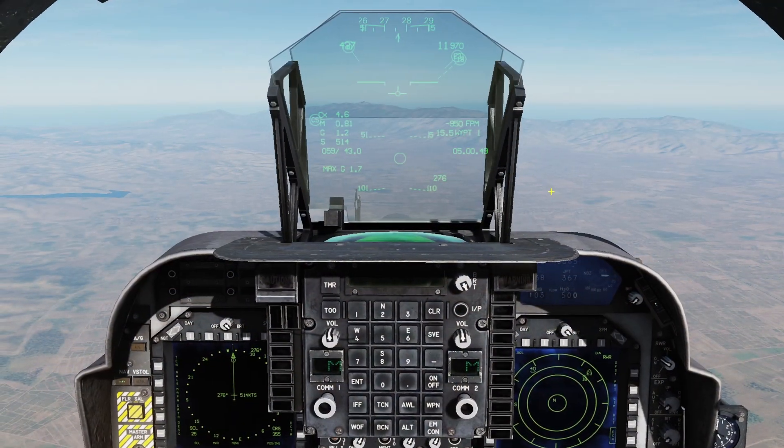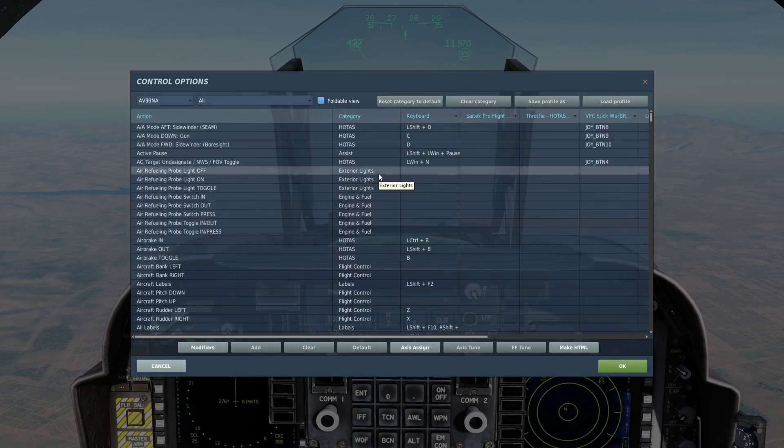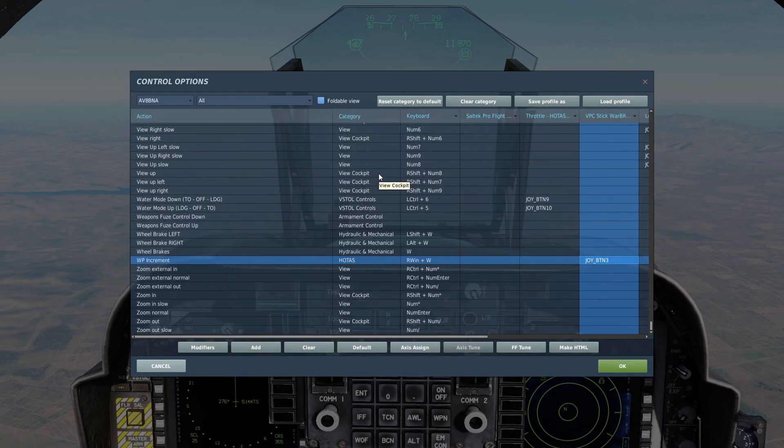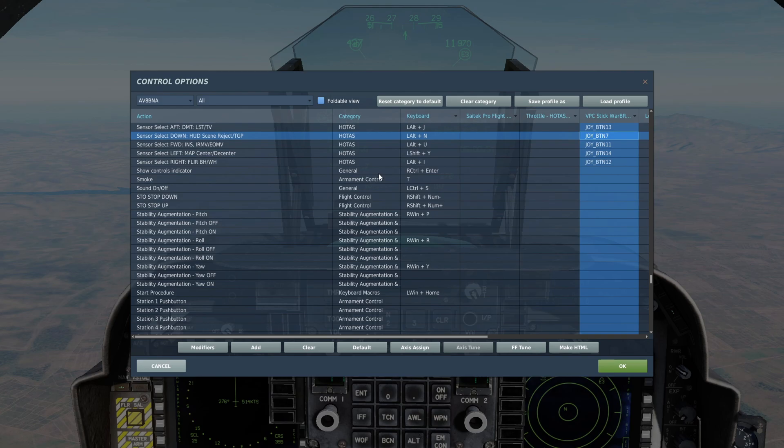Before we get started, I wanted to take a quick look at the controls you're going to need to have bound or know. They're going to be your nose wheel steering, your waypoint increment, as well as your left, right, aft, and down sensor select switches.